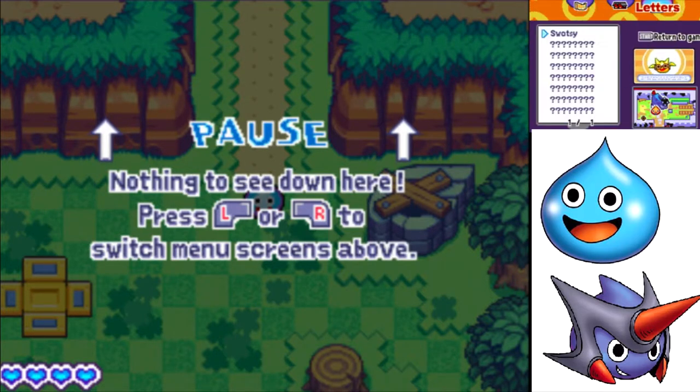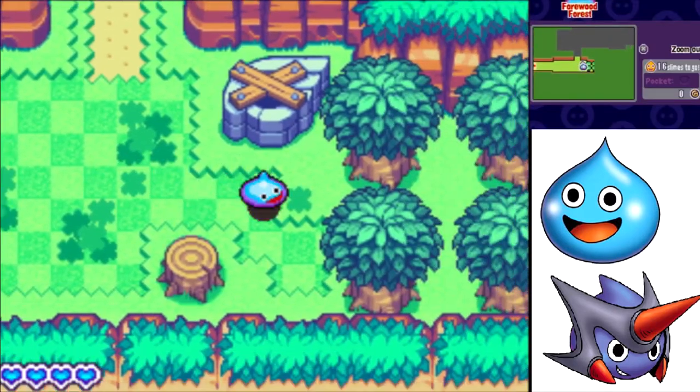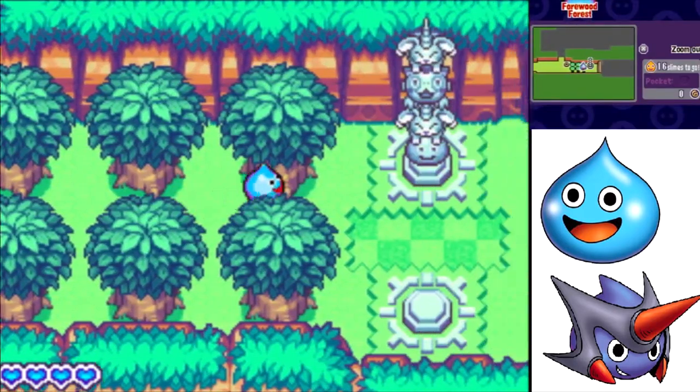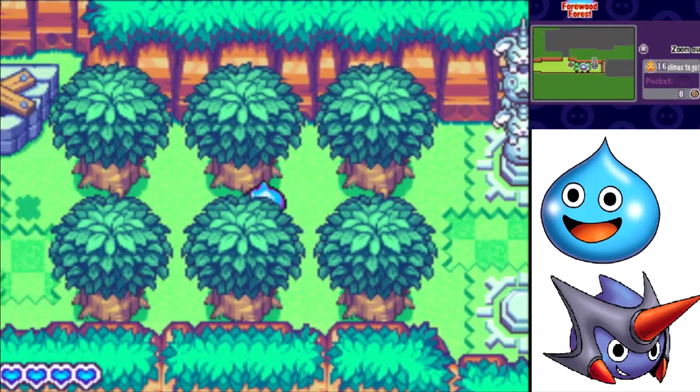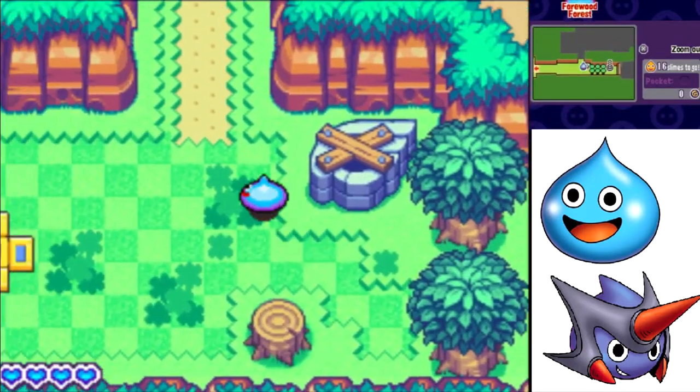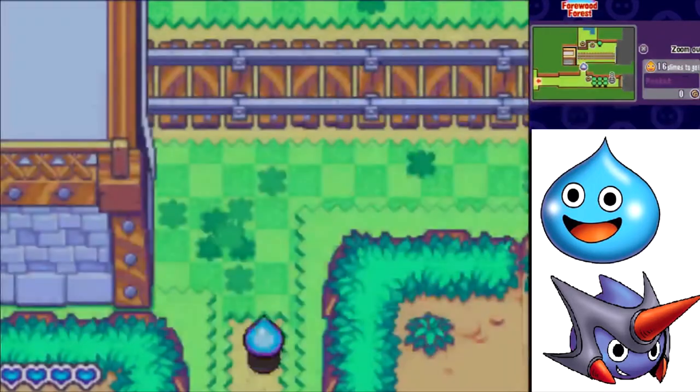You picked up a pom-pom. So that's an item — we can use that later on in the game. But as we go around, we can just kind of explore the area. There's a gate here — can't do anything past that. Right now we just gotta explore the world a little bit.